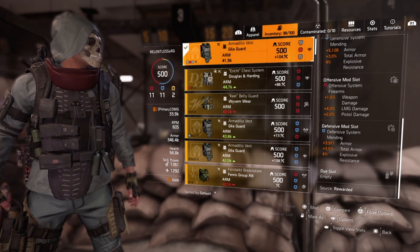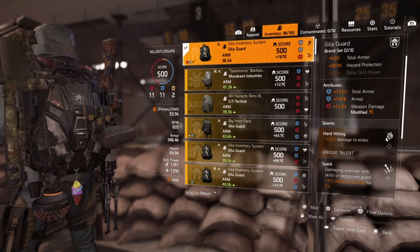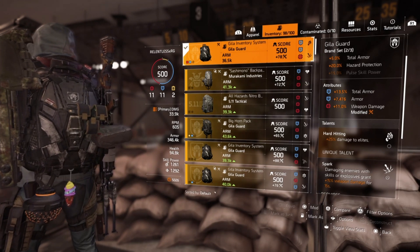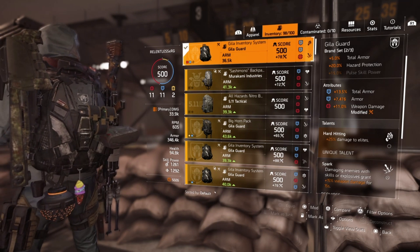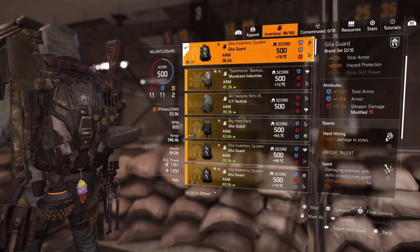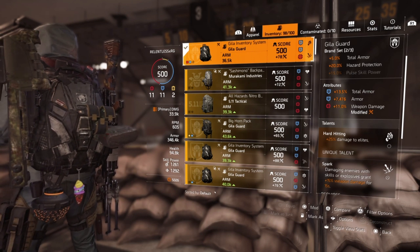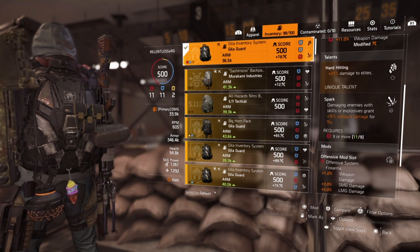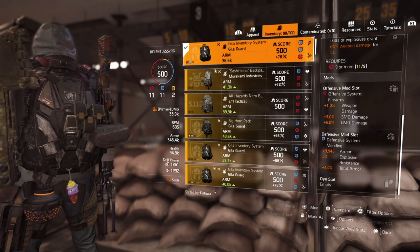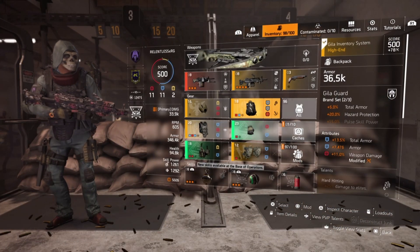In the second defensive mod slot we have 3,911 armor, 3.5% total armor, and 4% explosive resistance. On to the backpack — this particular one already had 13.5% total armor, 7,476 health, Hard Hitting, and Spark. If it had Hardened instead of Hard Hitting that would further increase survivability, but having Hard Hitting on your backpack frees you up to run any other talent on your mask — like Insulated for more hazard protection. We put 11% weapon damage on it. Spark procs when damaging enemies with skills or explosives, granting 15% weapon damage for 15 seconds. In the offensive mod slot we're getting 6% LMG damage; defensive mod: 3,945 armor, 3% explosive resistance, and 4% total armor.